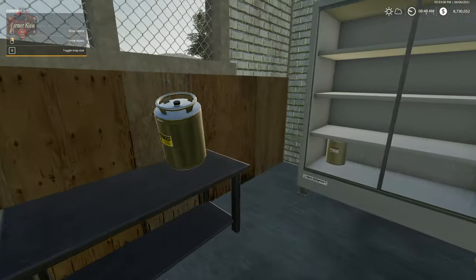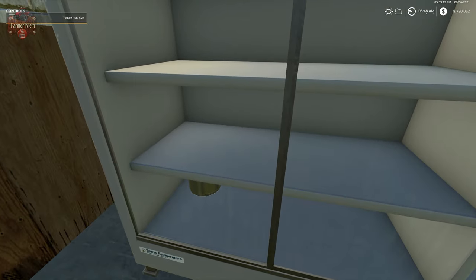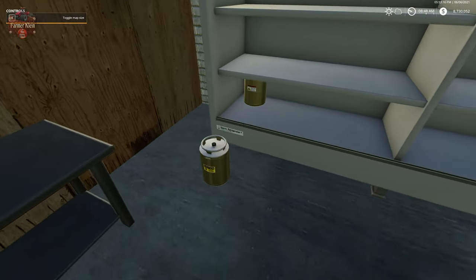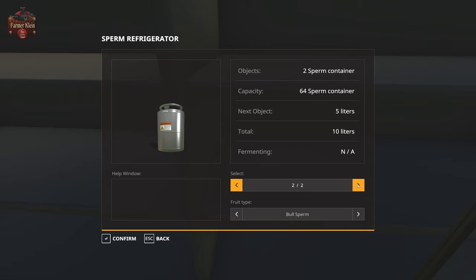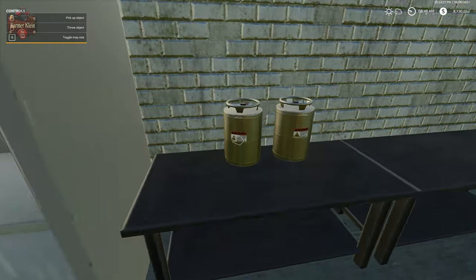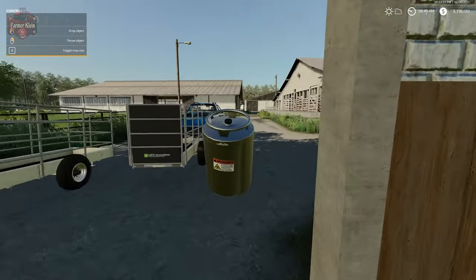So we can go ahead and put it in the fridge to store it away, or we can make use of it. We're going to take out both tanks of bull juice and put those in the back of our pickup truck.